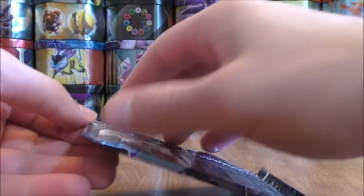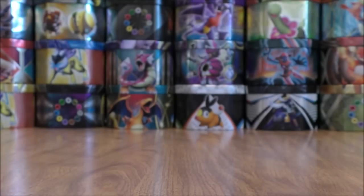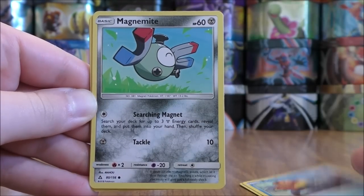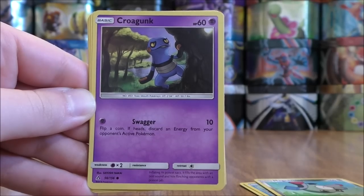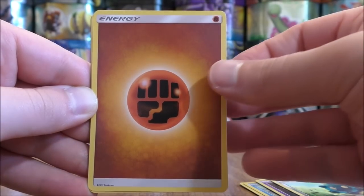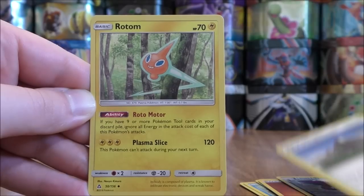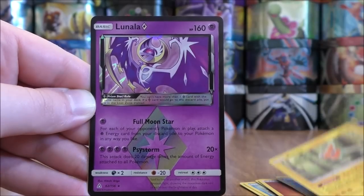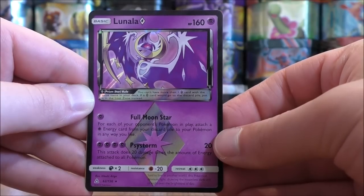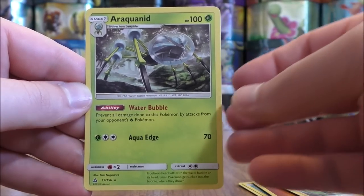Dawn Wings Necrozma pack now. Back to a green colored code card. Magnemite starts this pack. Buizel, another Magnemite, Croagunk, Bronzor, Fighting type energy, Honchkrow, Mount Coronet, Rotom. Reverse solo. There we go — a Lunala Prism Star! Second Prism Star pull in part two here, third overall. And the final card would be an Araquanid.